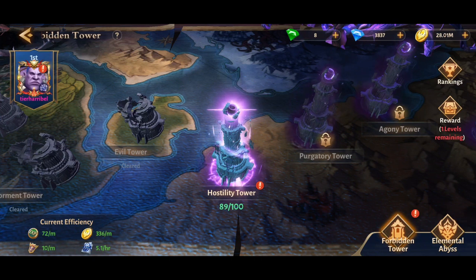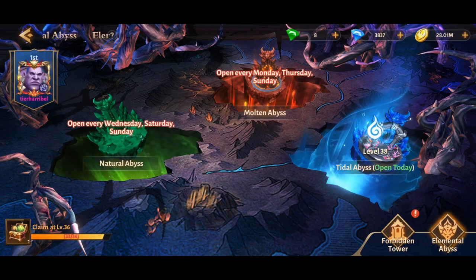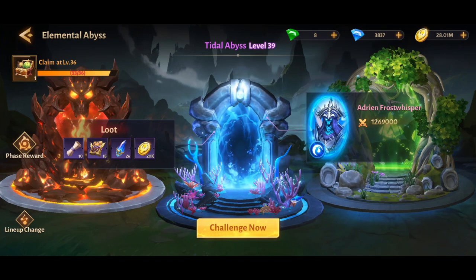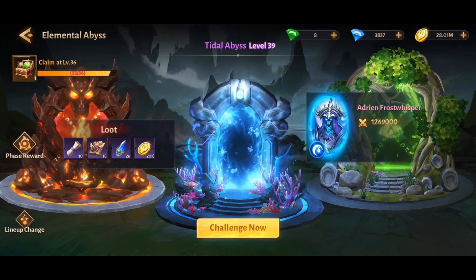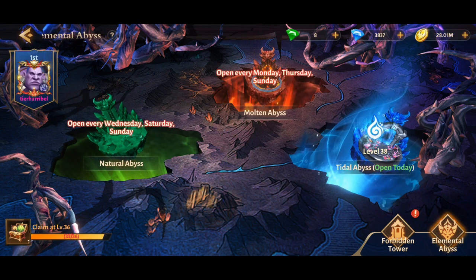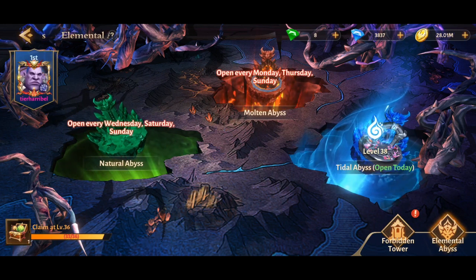In the Forbidden Tower section there's also the Element Abyss — you can play it as many times as you want but higher levels get harder, and it gives you EXP. Do this as much as you can every day. These are only open on certain days, so check every day and get as high as you can.